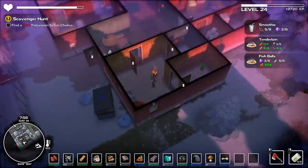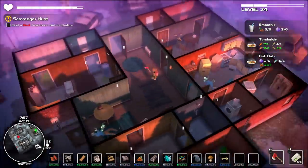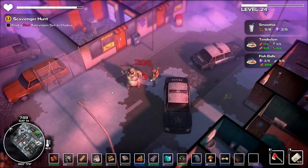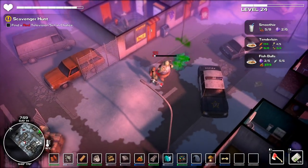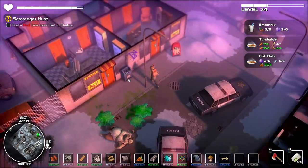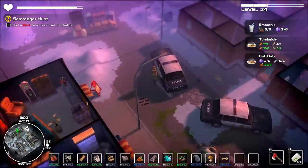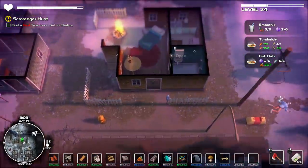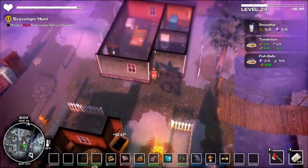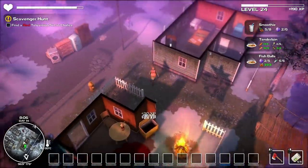Next clue: there's a red television somewhere here in Chalice. Alright, red television — I'm going to spin around real quick. Oh, big dude! I should have charged the pack. You're already dead. Holy crap. Red television — is there a red television anywhere in here? Nope. Door materials. Not seeing a red television in here.